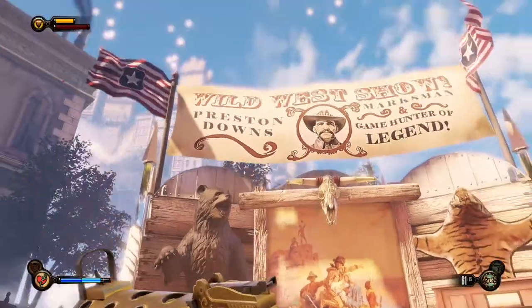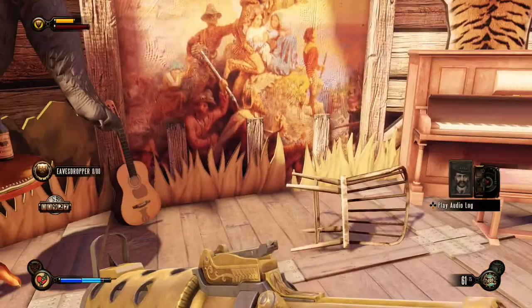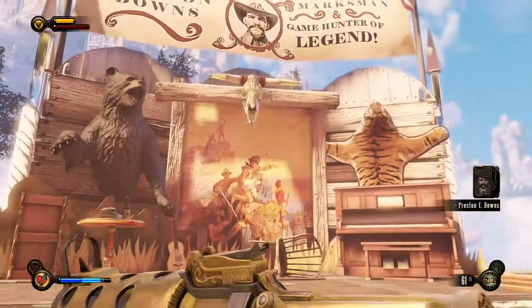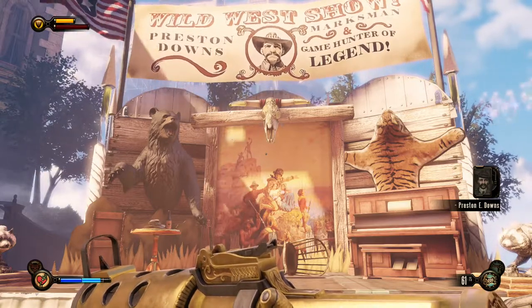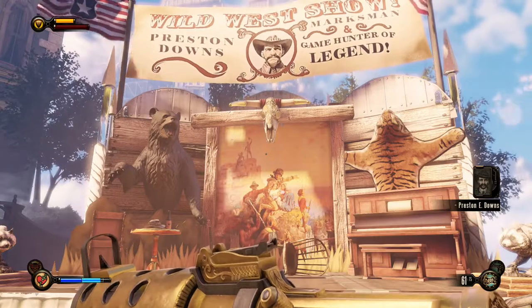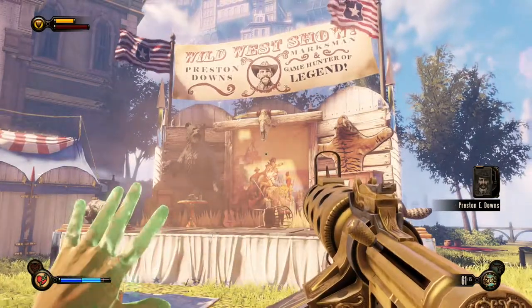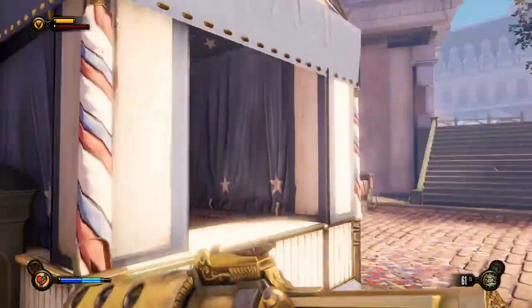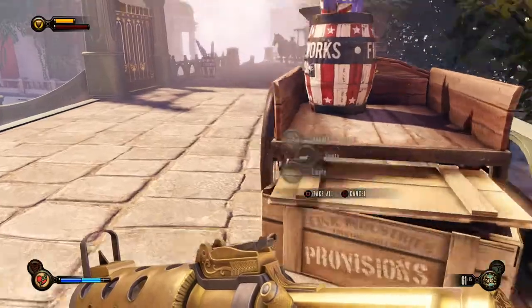On this display for the 'Wild West Show by Preston Downs,' there's another voxophone. Let's listen: 'Comstock came by the wagon at dawn. Man was just transfixed by my trophy scalps, asked about the white ones. I said, well sir, if your quarry dwells in the jungle and beds down with the local colour, why split hairs? Not a chuckle out of him. Anyhow, now he's got me hunting down this Daisy Fitzroy. Hope he don't expect me to stuff her.' So this game hunter was tasked by the Prophet to hunt down Daisy Fitzroy, the leader of the Vox Populi.